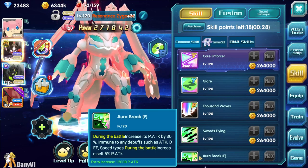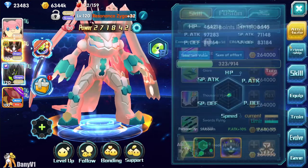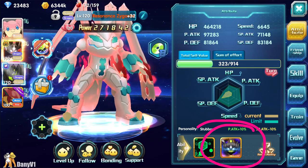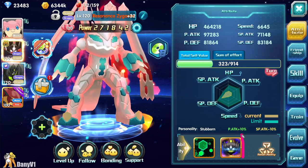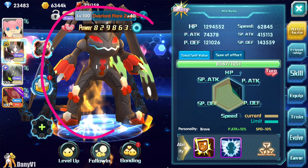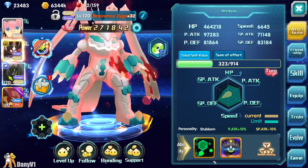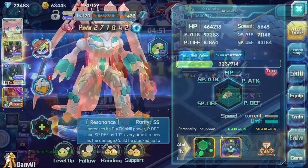With Resonance Zygarde the same thing happens, except the passive gives 30% attack instead of 20%. Resonance has its own second ability which is NOT being inherited into Flare. I spoke with Simon Lee about whether this was intentional, since the passive says it inherits all special abilities - it would make sense that Resonance Zygarde's special ability transfers to Flare, but right now it's not happening.